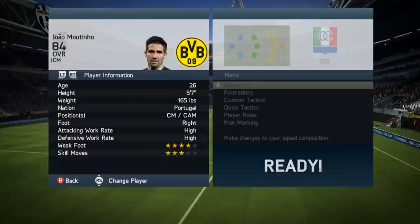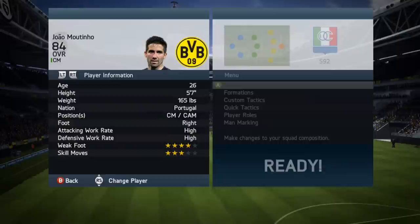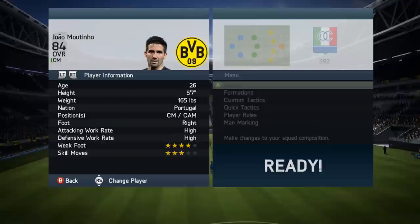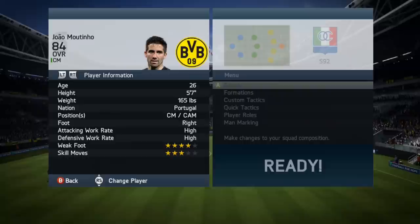Hello, welcome to another FIFA 14 player review. This time we've got in-form João Moutinho, 84-rated overall. He's 5'7" so he's not the tallest, he's Portuguese, playing as a CM or CAM. I'll probably be playing him as a CDM. He's got high attacking work rate, high defensive work rate, four-star weak foot, and three-star skill moves.